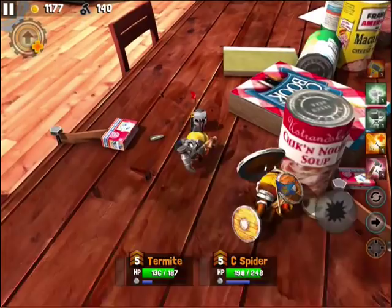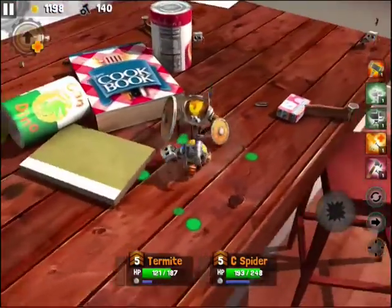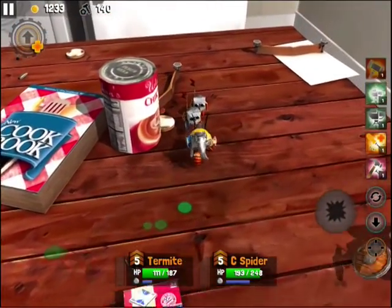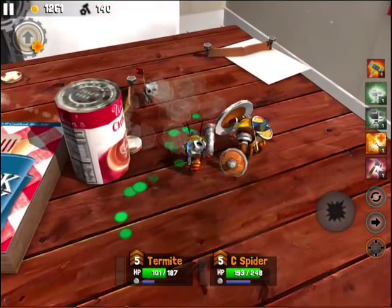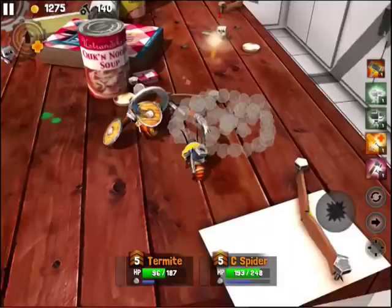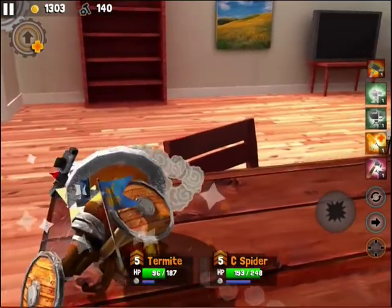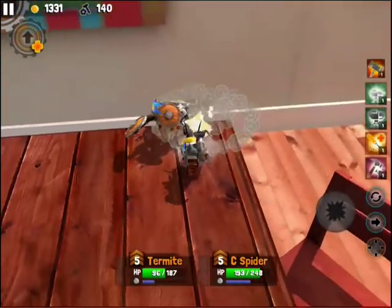Right now I'm controlling the Termite. There are also little tactical options you have as well — you can direct the second unit to a spot by double tapping. You can also tap the arrow below the special power column to have them follow you, and you can swing in with corrections on the enemies as well.